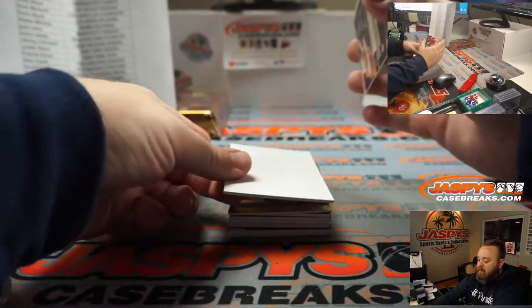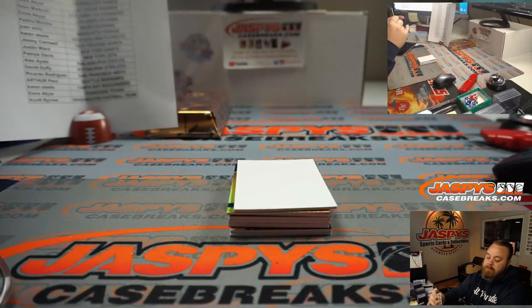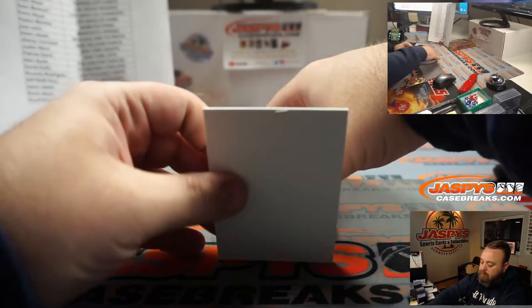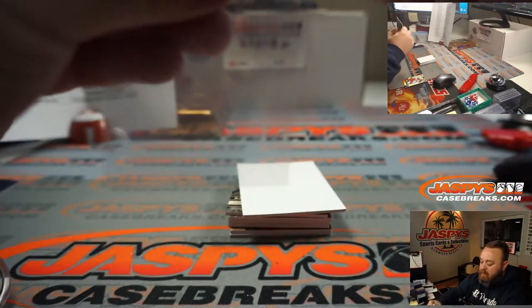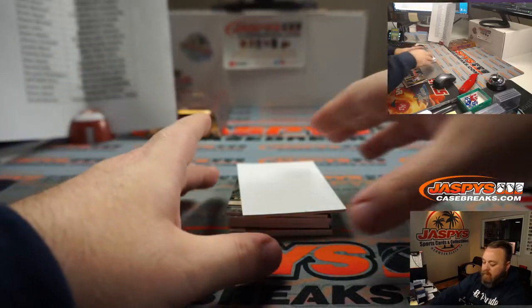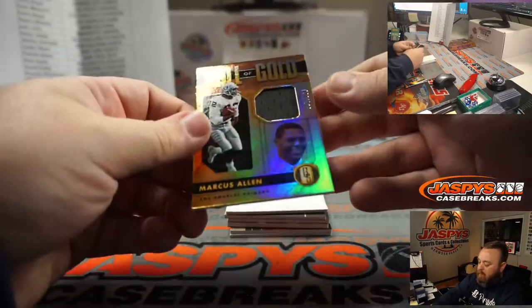Box three. Good luck everyone. Darrell Taylor to 75 for the Seahawks, Arthur Peru again. Ryan Tannehill to 99 for the Titans, Emer Akiar. Emer, if you're listening — is it Emer or Emery? Just so I know; I don't want to butcher your name.